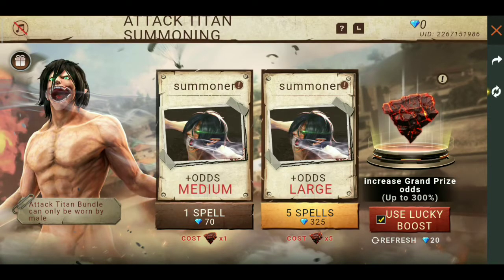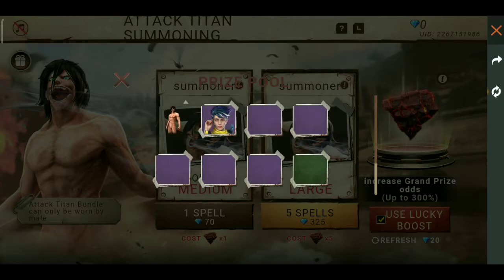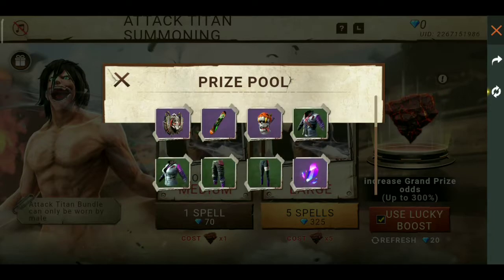We will see what the event will be — it will be the same event. The prize pool has a character, a moot, a granite skin, and a back skin.